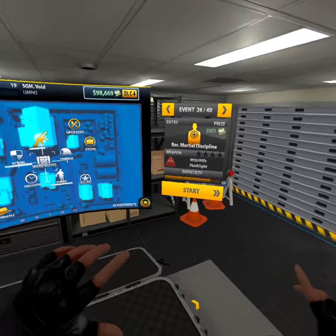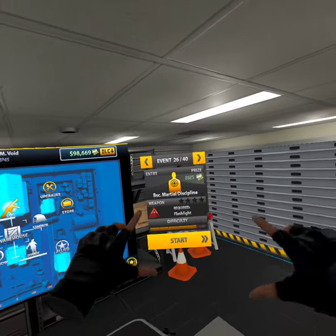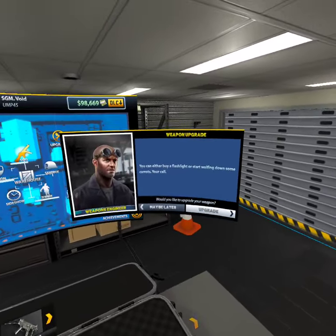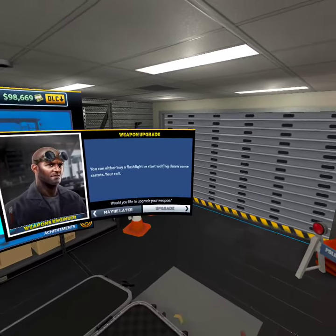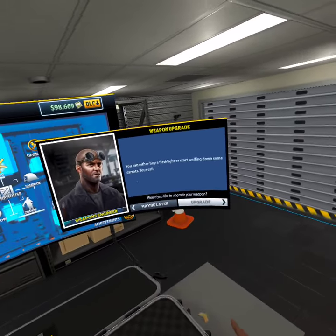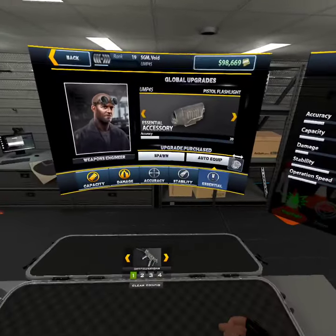Hello guys and welcome back to another video. In today's video we have events 26 through 40 and we need a required flashlight. You can either buy a flashlight or start with the wool following down some carrots. I'm just gonna use my own flashlight.